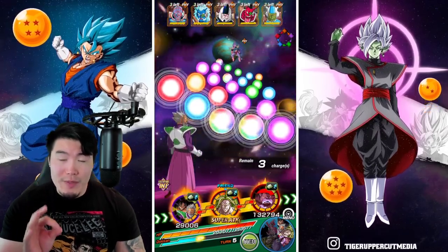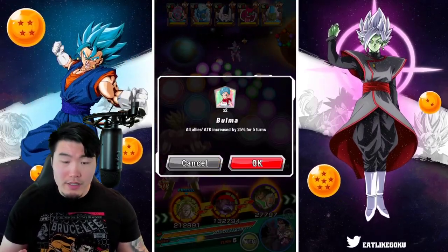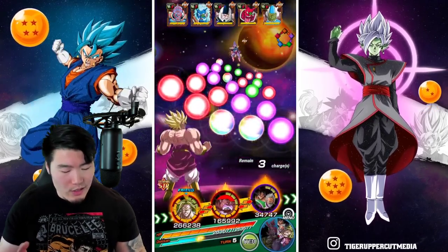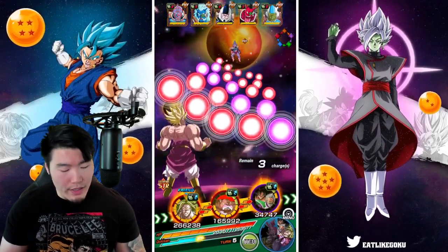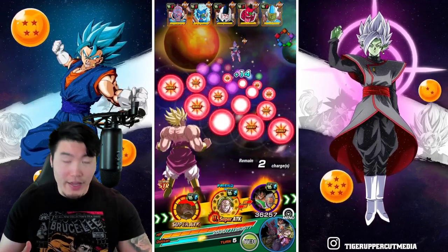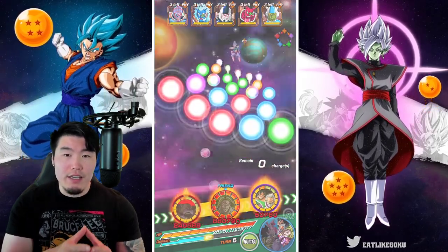It says three charges, which means we only have one turn to beat it, so this definitely is the last phase. We're going to pop the Bulma first. There we go. And then we're going to use a Lemo. I changed a few orbs, not too many though. Let's do a second one here.